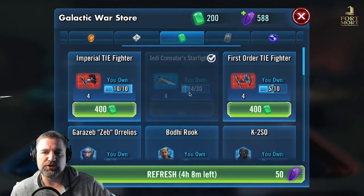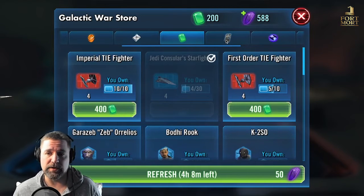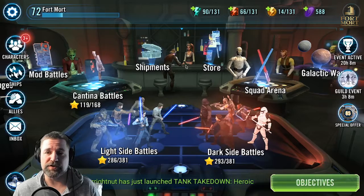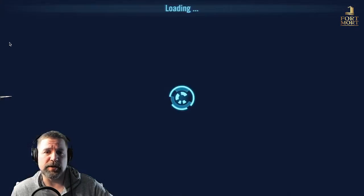The only place it makes me struggle a little bit is trying to build up ships, because I do want to get my ships up a little bit. But a lot of people don't concentrate there, so I'm not overly concerned. Once I get my Hound's Tooth, you can put it on auto and they just smoke through Galactic War. So going through this, I'm going to show you guys what I'm looking at right now.